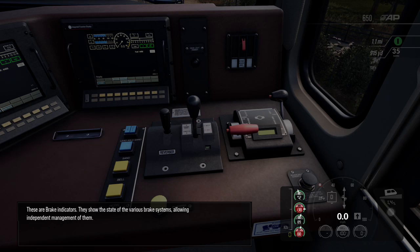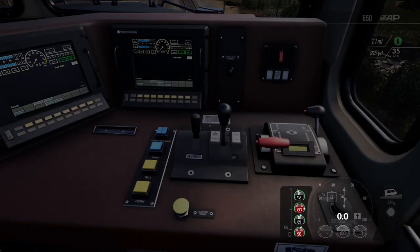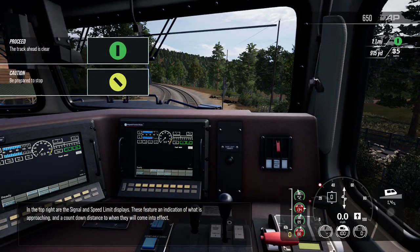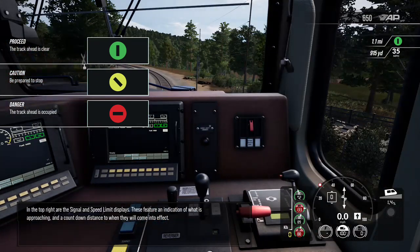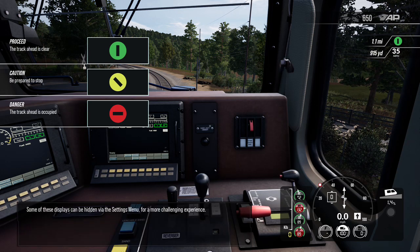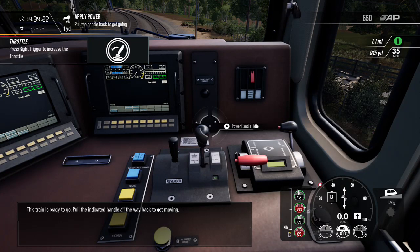These are brake indicators; they show the state of the various brake systems, allowing independent management of them. In the top right are the signal and speed limit displays, featuring an indication of what is approaching and the countdown distance to when they will come into effect. Some of these displays can be hidden via the settings menu for a more challenging experience. This train is ready to go — pull the indicated handle all the way back.